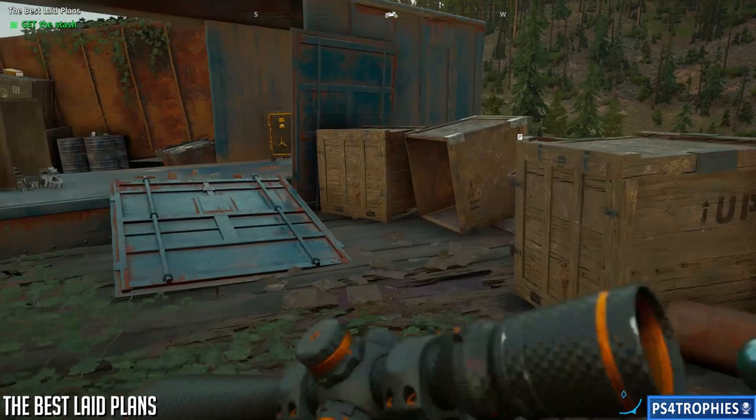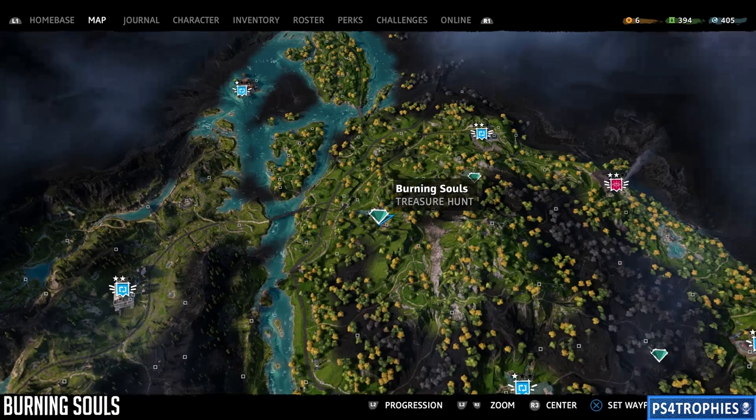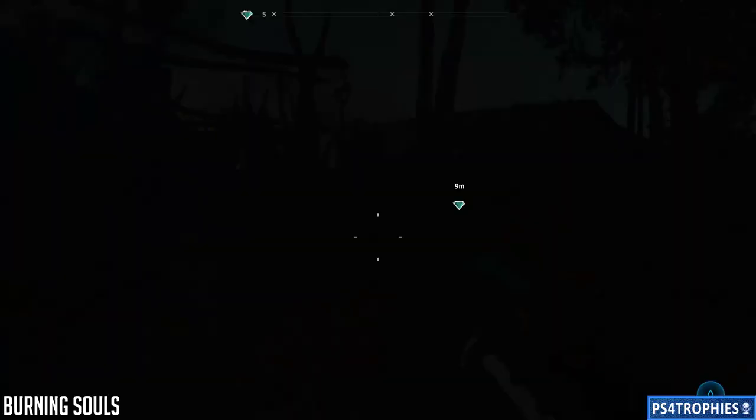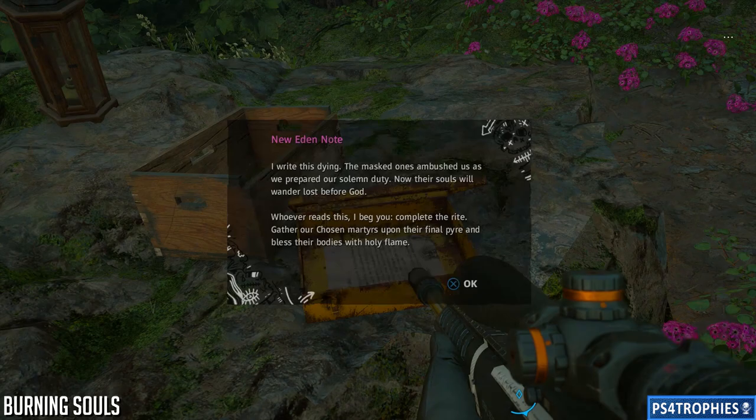Now we're going to head over to 'Burning Souls.' Burning Souls is actually relatively easy. All we need to do is find 5 bodies and place them in the pyre, light that on fire, which will open the stash. It's very simple — just go find the 5 bodies. They're all scattered around here.